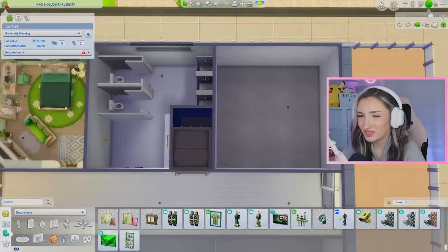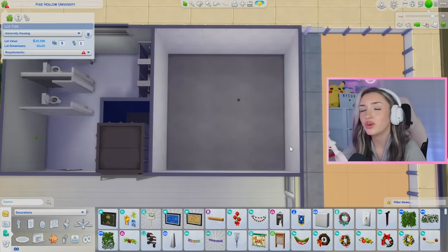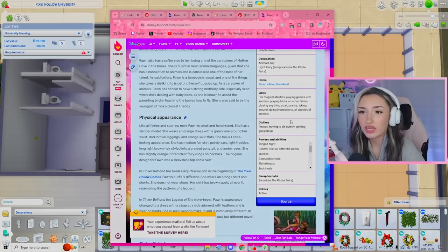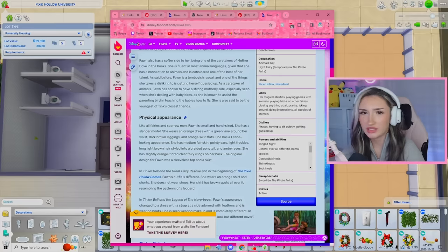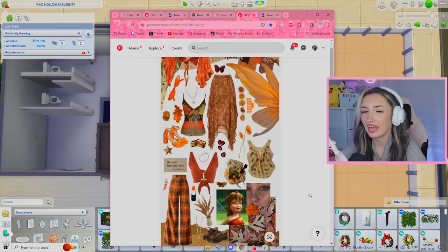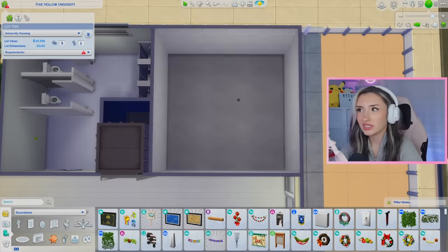Moving on to our next dorm room. Going in alphabetical order, our next room is going to be for Fawn. Reading Fawn's wiki, it says that she is an animal fairy, so she really loves animals — her power has all to do with animals. We're definitely going to add in a ton of animal stuff into her room. She's got all the pets, etc. And I love her Pinterest board — it's giving autumn. We don't normally do orange rooms, so I'm excited to do a fall-themed room.